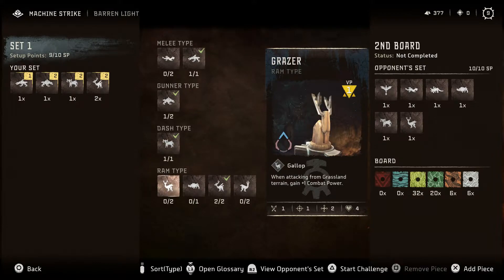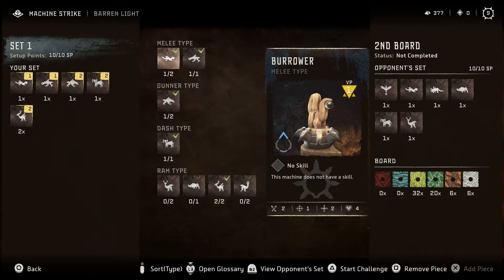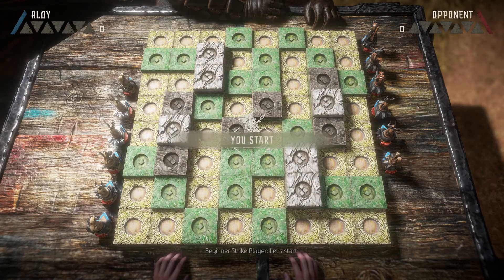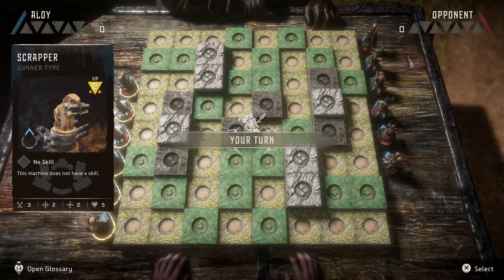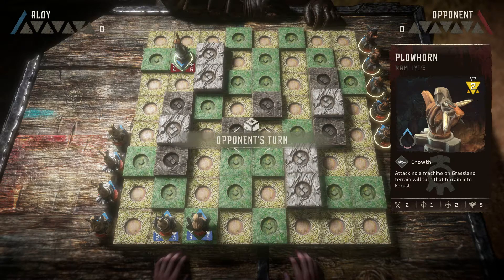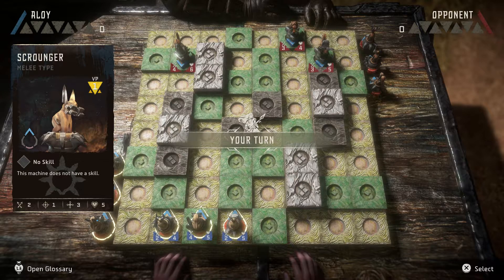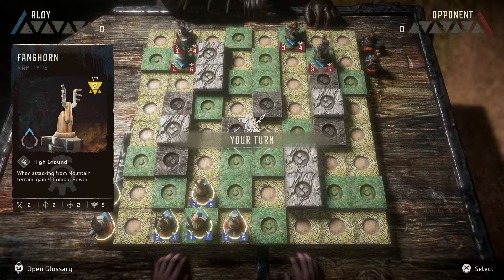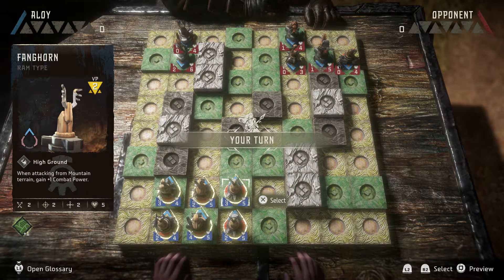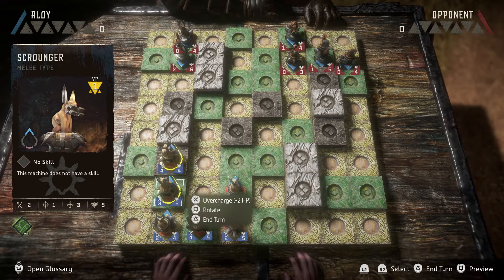Do I want another Burrower? Yeah, I'll bring another Burrower — the Grazer's cool but it really doesn't do a lot of damage. There's a lot of Grassland on this board, but with the way it's set up, I think I'll take more cannon fodder. I'm going to try something similar to last time, set up more on my right side, and let my Burrower be my pawn.